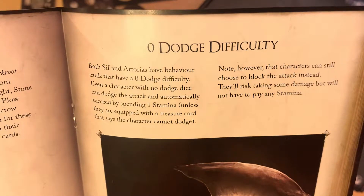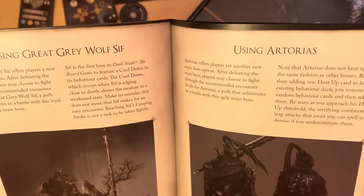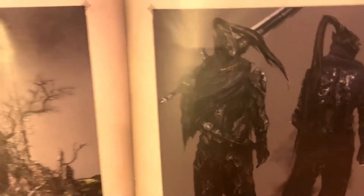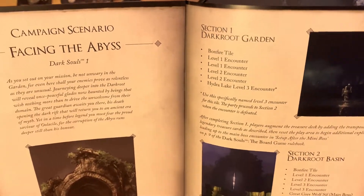I couldn't find those cards with zero dodge difficulty, so I looked it up online and apparently they had some playtesting but then cut those cards and kept the text in the manual — so you don't actually have those cards. Then there's a section explaining the main bosses, both Great Grey Wolf Sif and Artorias, some nice concept art, and one campaign scenario that uses all the elements in the expansion.